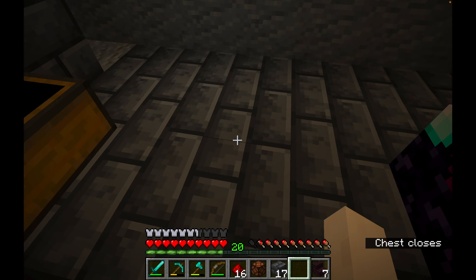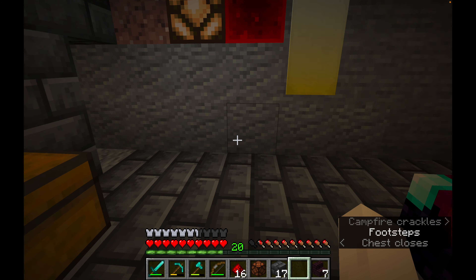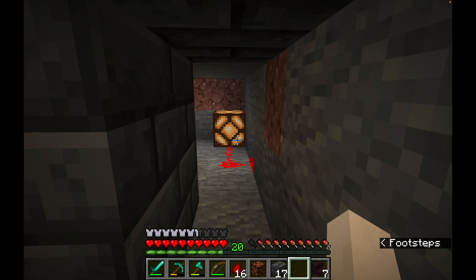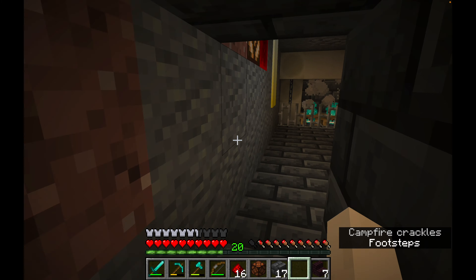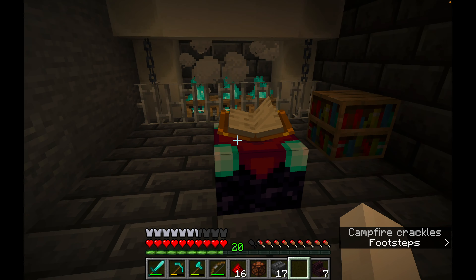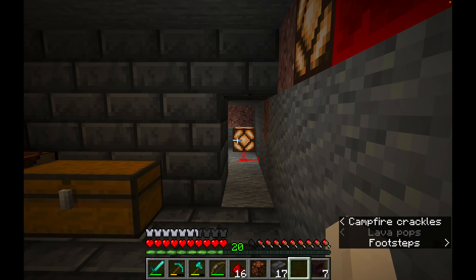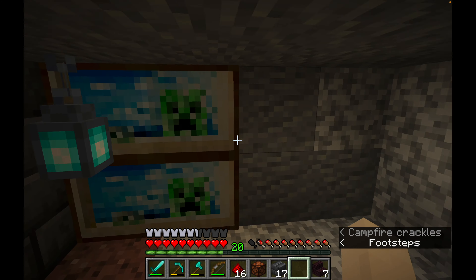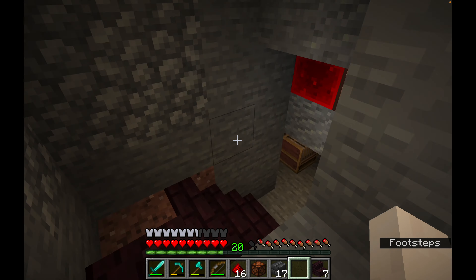I've got some water — how about we make ourselves a little bubbling water feature, like a bubbling jacuzzi? I quite like that with the redstone. I'm going to leave that lighting there, it works and it's still nice and dark.